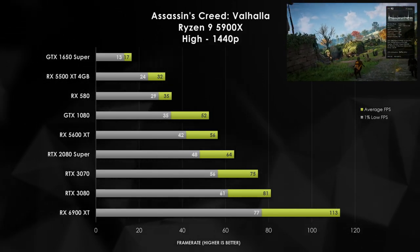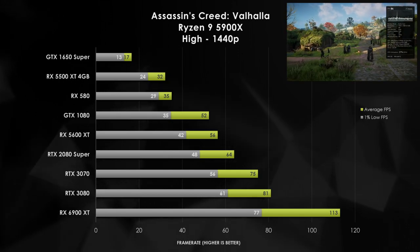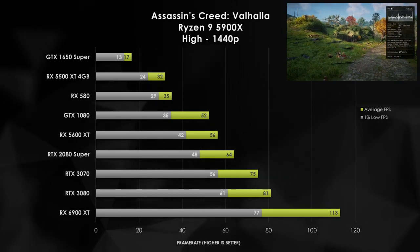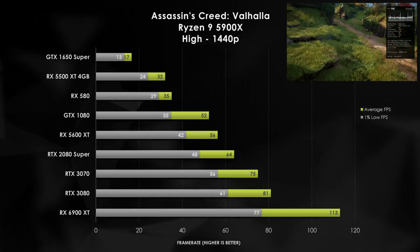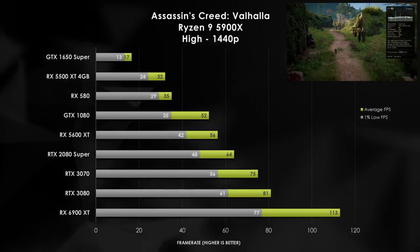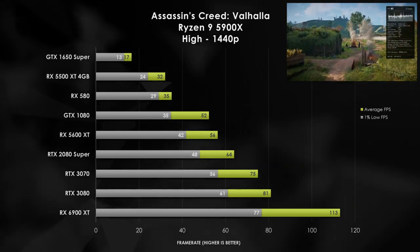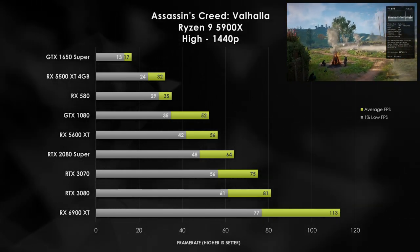Going up to 1440p, we do require up to an RTX 2080 Super or better in order to manage 60 FPS gameplay with the high detail preset. This is one of those instances where we did start to see some of the smaller VRAM allocations start to struggle from a frame rate perspective.